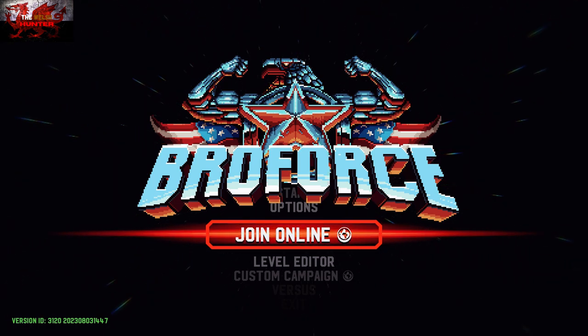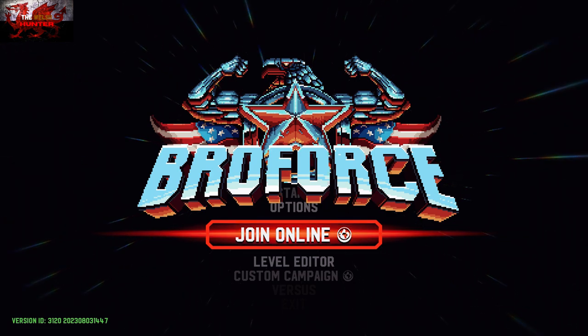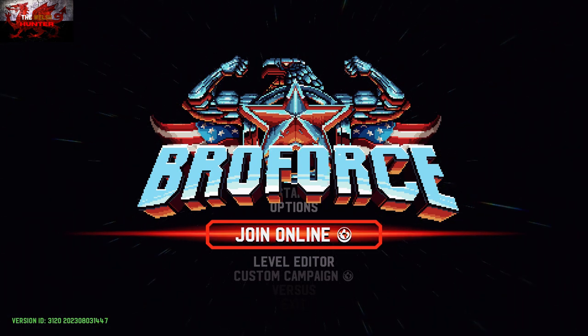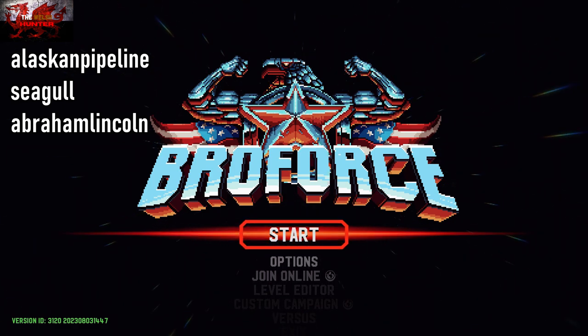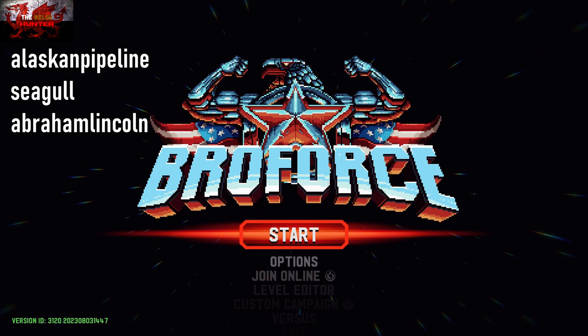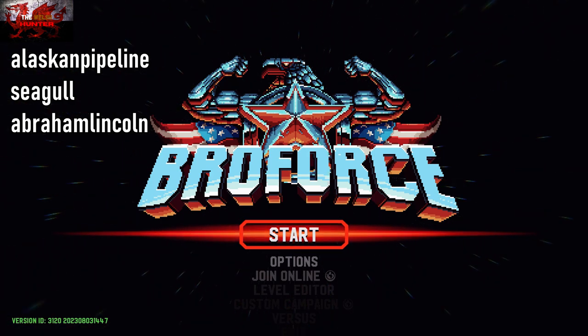Just like my last Game Pass video Quake 2, this is another PC GP vid where we can get all achievements done in around 2 to 3, maybe 4 hours instead of 15 to 20, and there's actually a reason for that. On PC we can basically skip all the levels and use the level editor for almost all the miscellaneous achievements.